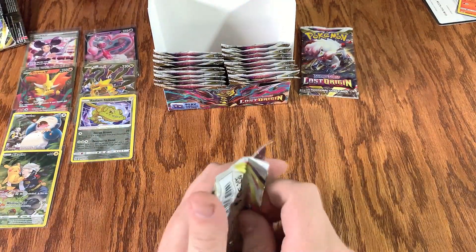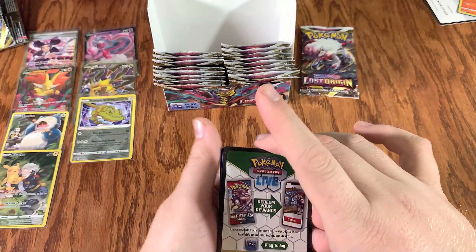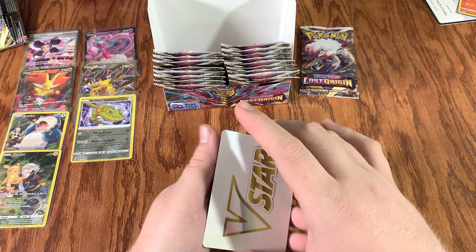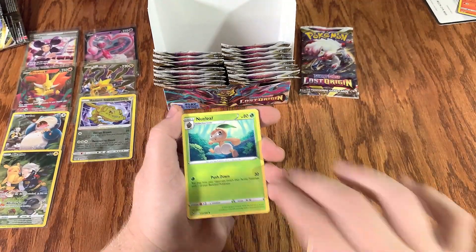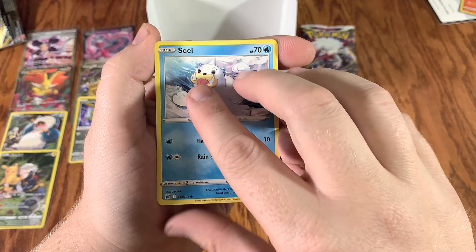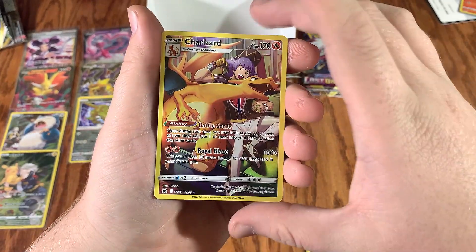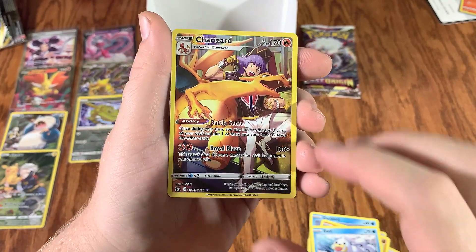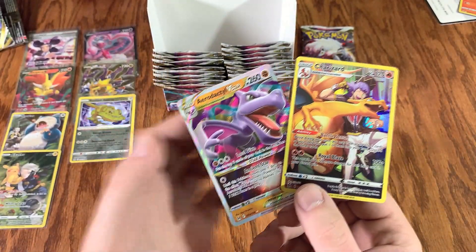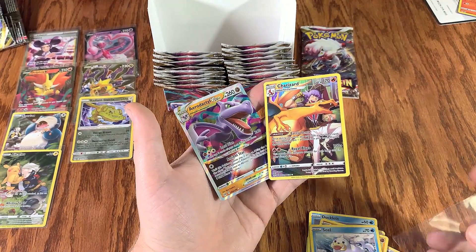Pull one from the back — don't tell nobody. Black bars, good pulls, good pulls. One, two, three, four with the V-Star. What are we gonna hit? Nesley, Find a Farm, Shallow, Scralith, Ducklet, Rockruff, Seal. We got another Charizard, guys — look at it, it's so beautiful. You just can't go wrong with the Charizard.